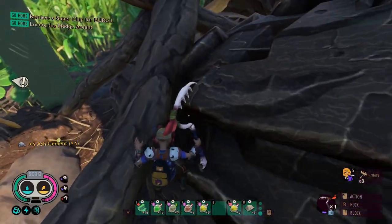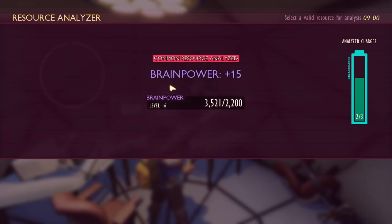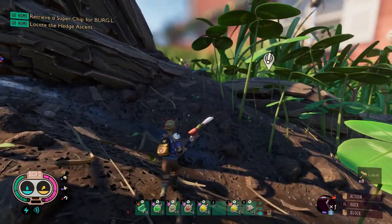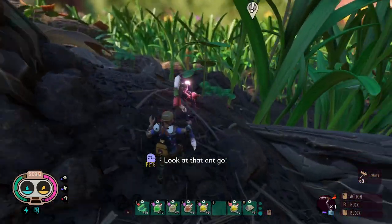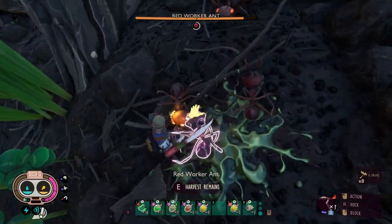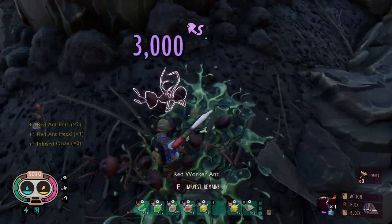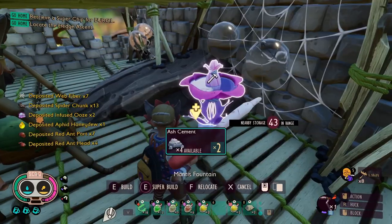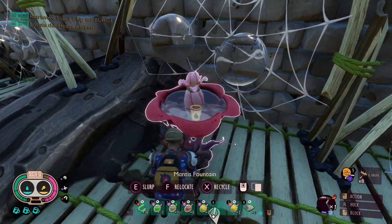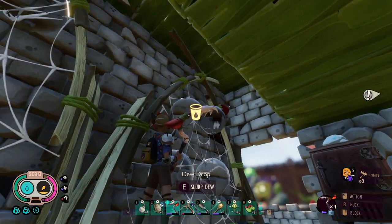Ash cement — let's go analyze it real quick. So many things — all the ash walls and all that good stuff. Stuff better than mushrooms. There's an infused ant. Put this ash cement in — we got our fountain, baby. Now we don't need these dew collectors.